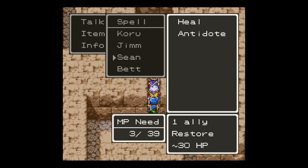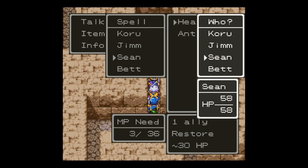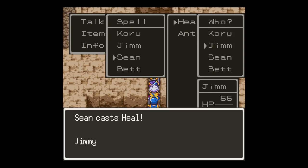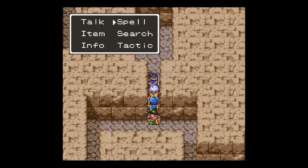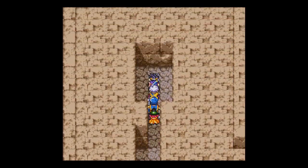Jimmy stole a Pachisi ticket there — that means we found the enemy that provides a semi-unlimited number of Pachisi tickets if we want them, which we kind of don't, but whatever. Anyway, let's finish this dungeon up. I remember this being a lot harder on the NES version.